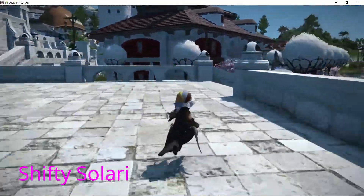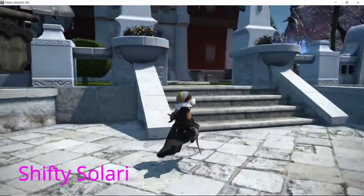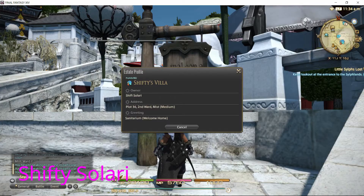It's great to have neighbors that aren't home — I already checked, she is not home. We're on the Diablo server, Ward 2. She's in plot 36, and this is Shifty's villa — it's Shift Solari.